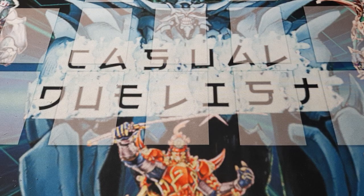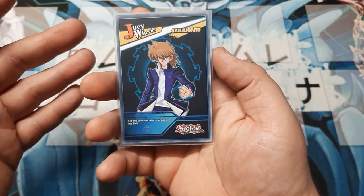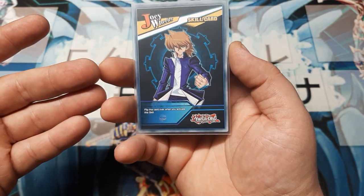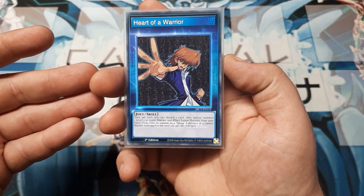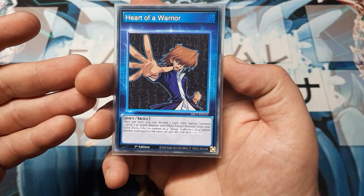I'm really glad because I finally get to use this skill. We are going to be playing a Flame Swordsman deck today. In order to do that, we're using the newest Joey skill — Heart of the Warrior. This one's pretty awesome and it led to a crazy deck build, so strap in for this one.